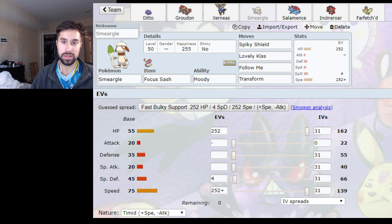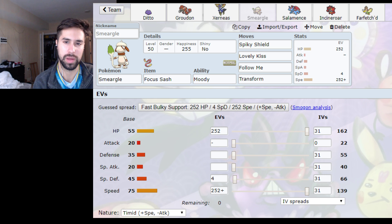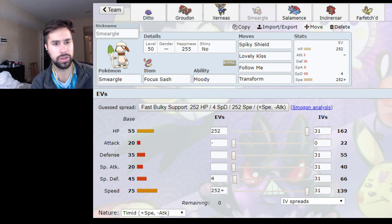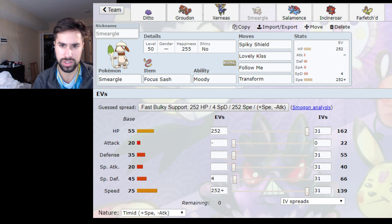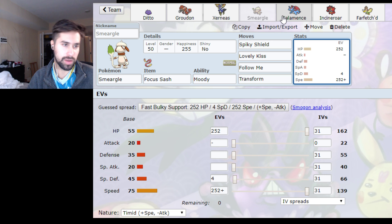Spiky Shield, Lovely Kiss, Follow Me — I think Lovely Kiss and Follow Me are mandatory. I personally really like having Spiky Shield on Smeargle; it extends its longevity and lets you play around with Moody more. Transform probably isn't optimal, but since I had Ditto I thought it'd be funny to just have a Transform team. I think Fake Out would have been better. Overall, this team just wasn't very cohesive. It didn't have anything for Sleep — Sleep Powder Venusaur and Sleep Powder Jumpluff were really hard. The matches I lost, one opponent had a Venusaur. Probably Crafty Shield would have been better over Transform, but I wasn't really trying to build a good team — I was just trying to have fun.